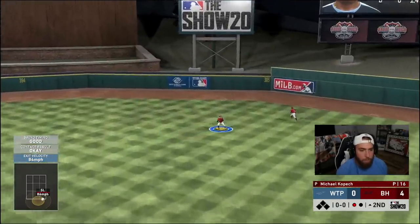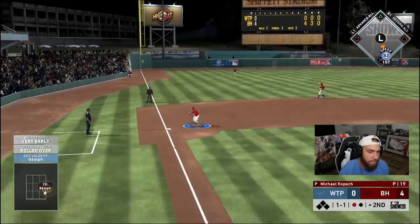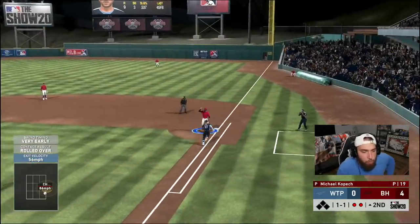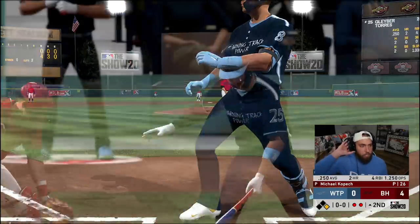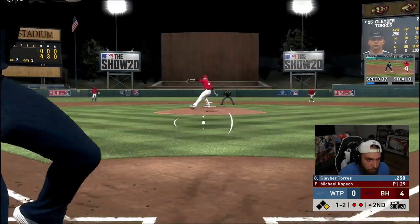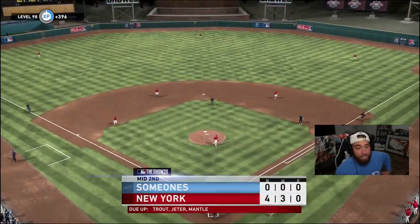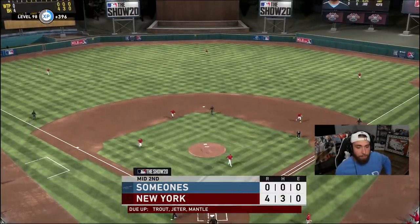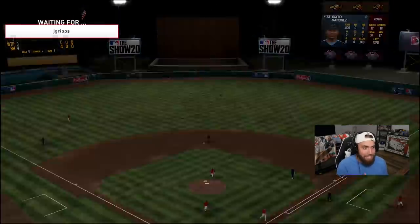A little in on the barrel. Trevor Story gets on top of a changeup — now we've got two outs just like that. There's a walk to Garver, which brings up Gleyber Torres with two down. I've gotta make an adjustment on that heater or else I'm not gonna be able to touch the off-speed. We leave one on base — he's got the top of the order coming up.